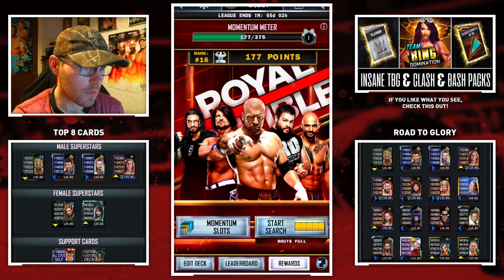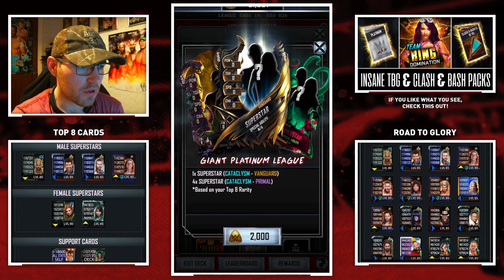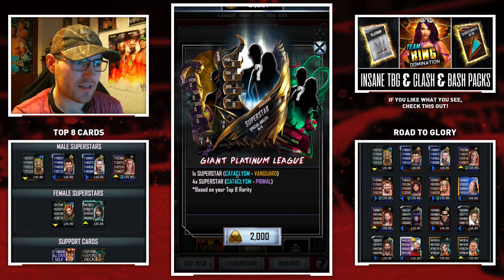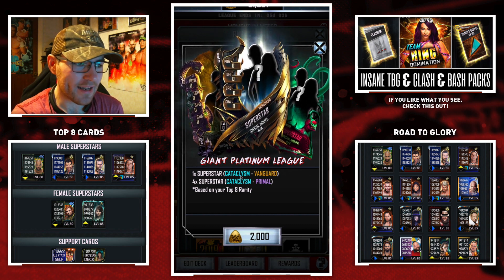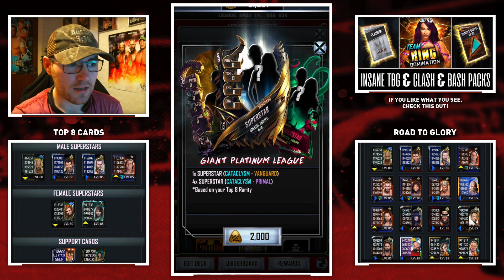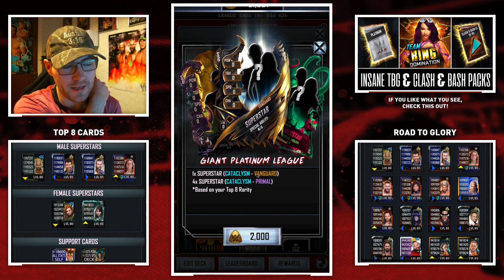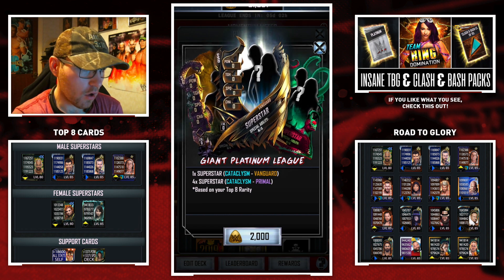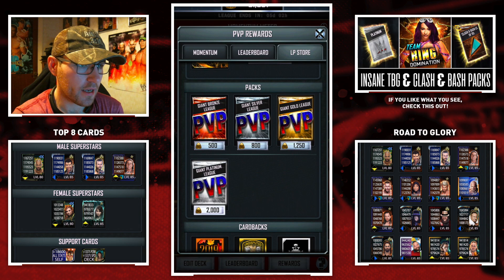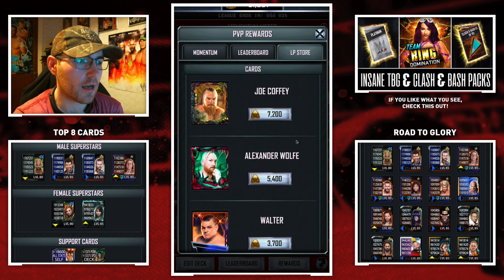The LP store is pretty much the same reason as the tickets. I do have the opportunity at a vanguard from these packs, but seeing as there are more tiers included in this pack, I'm going to wait until I at least get to primal tier before buying these — maybe even wait until vanguard, because at that point I think the only tiers included in the top pack are nightmare to vanguard, which will be more beneficial in the long run.